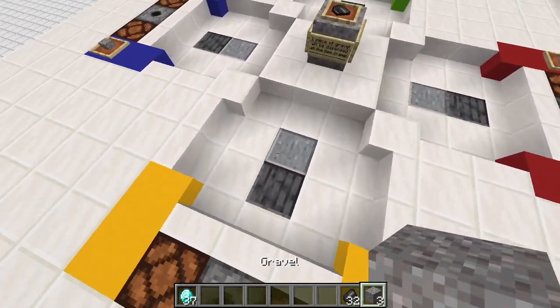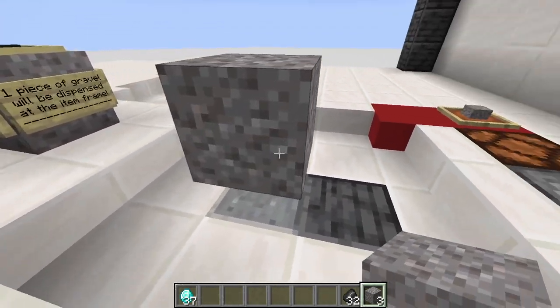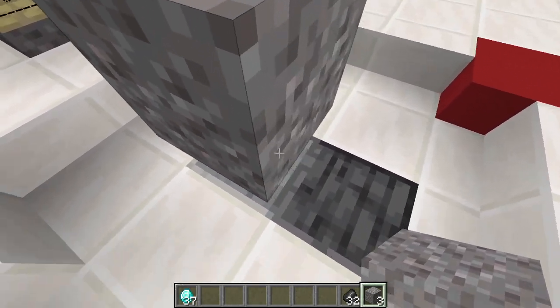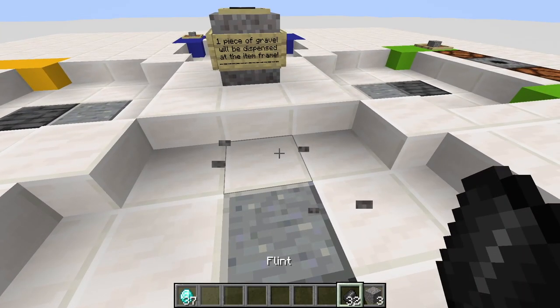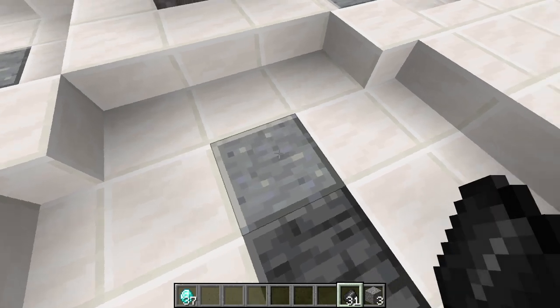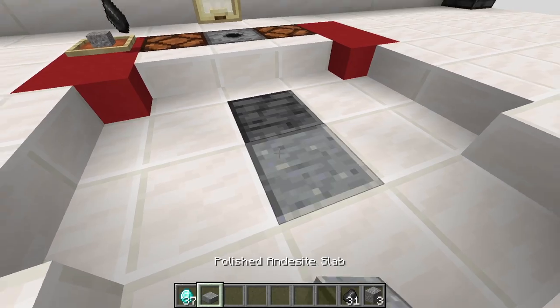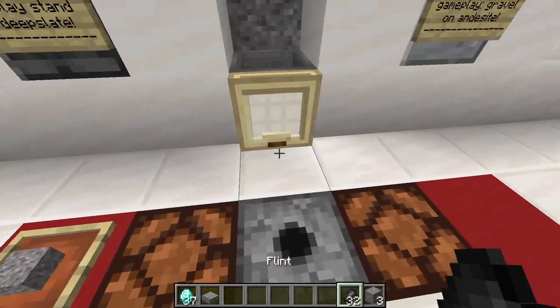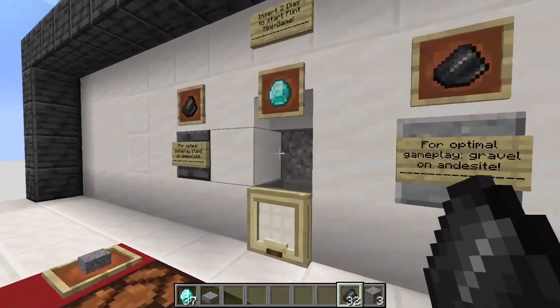The purpose is very easy to explain. We place the gravel on the ender side slab, we stand on the deep slate slab, and we mine it until we get a flint. If we get the flint, it will be sucked up by this dropper beneath the ender side slab — and that's how we win. We also get it back afterwards, so we do not lose it, and we can prove that we had a flint first.